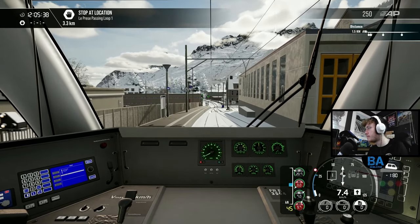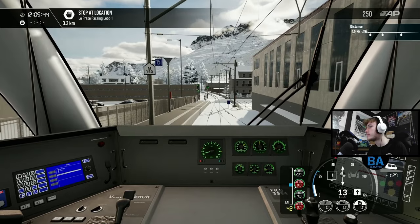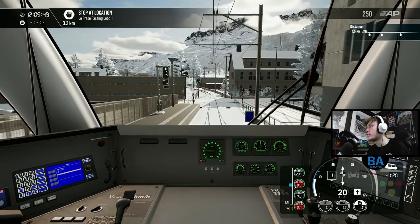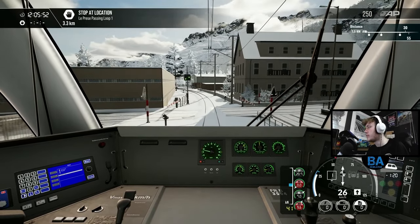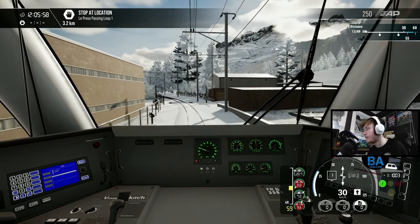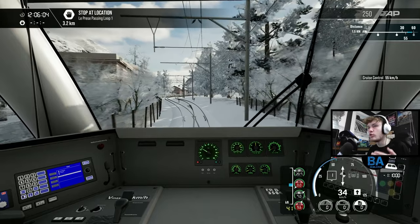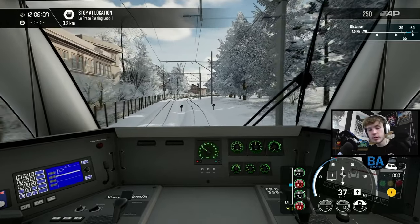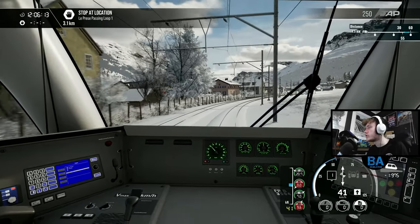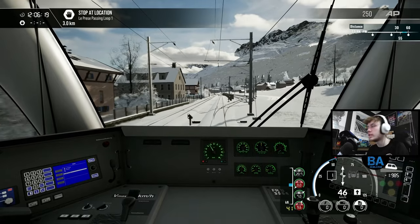We're getting up to about 30 km/h. It's 3.3 kilometers to the La Prese passing loop, so that's not far away. We're doing about 50 km/h - this must be the quick bit. We also get the spiral loop on here as well, or spiral viaduct, whatever you want to call it. Big thanks to Dovetail for giving us a key to show off this DLC.